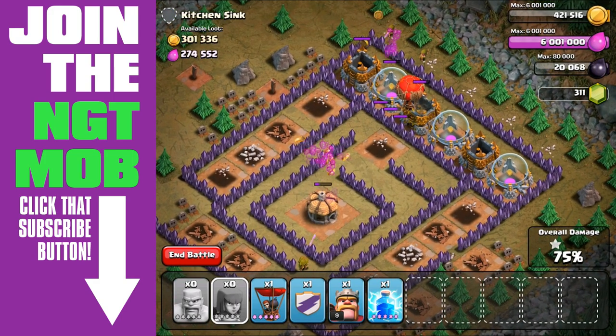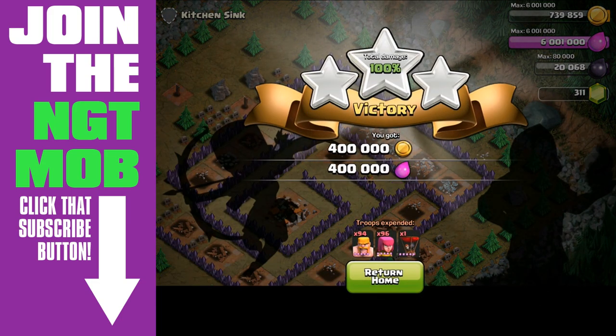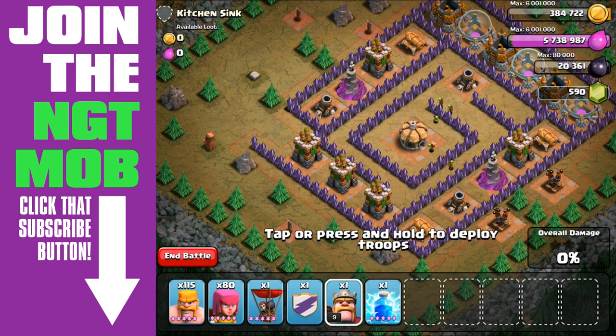We didn't use our Barbarian King, and we didn't use any Clan Castle troops. So if we look at the total resources we used for this army in order to get a return of 400,000 gold and 400,000 elixir, we used 32,400 elixir in total.